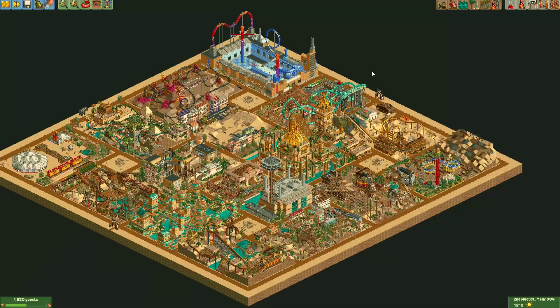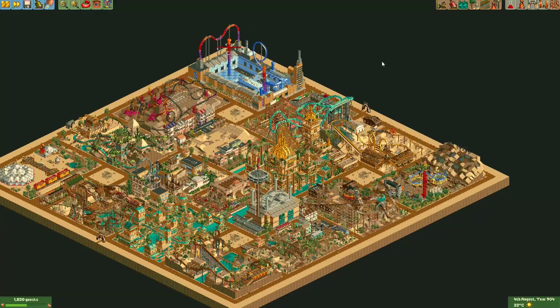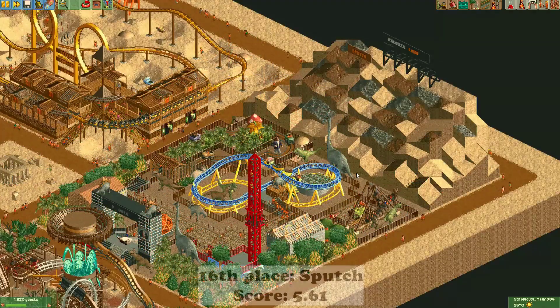Welcome to the results video of Multiplayer Round 41, where everyone had to build something in a desert theme - kind of like Round 3 revisited, which was already quite a few years ago. We had 16 completed plots in the end, so I'll start with the one that got last place and finish with the one that won the round.